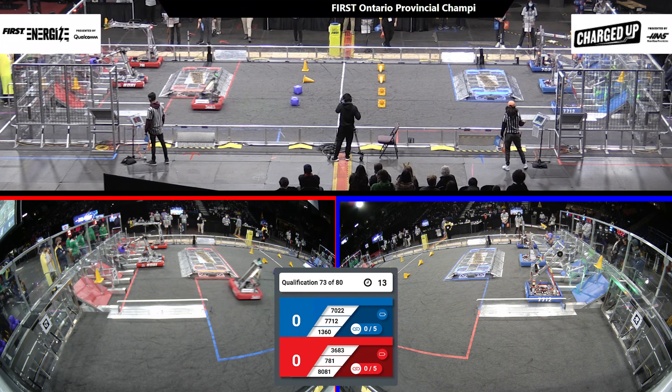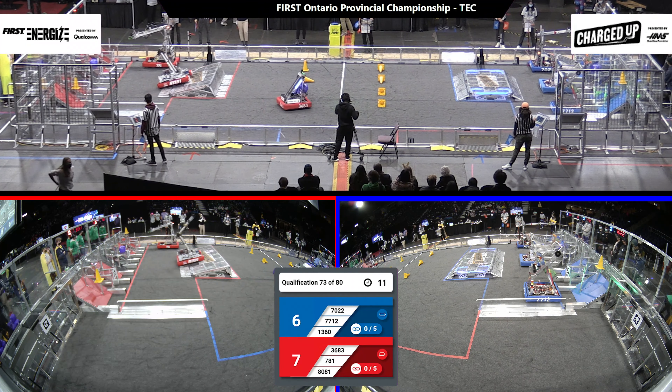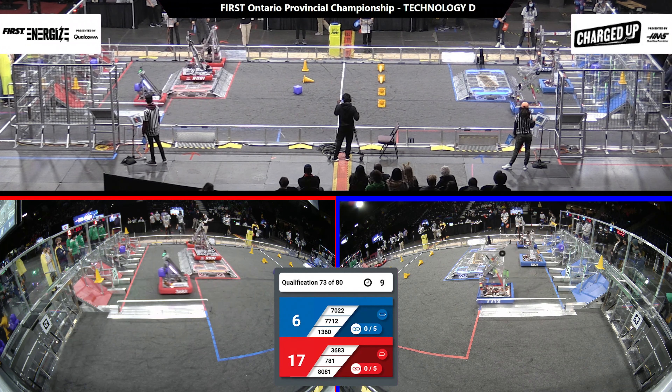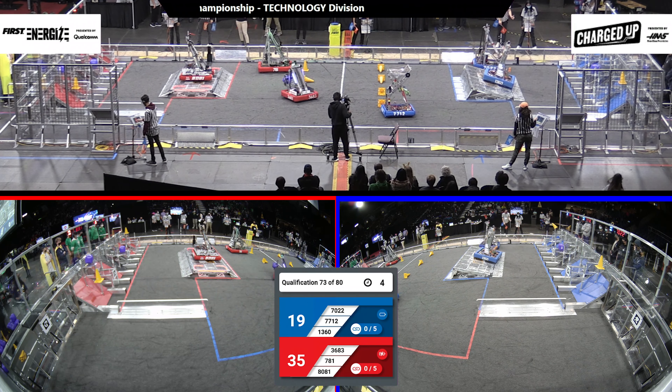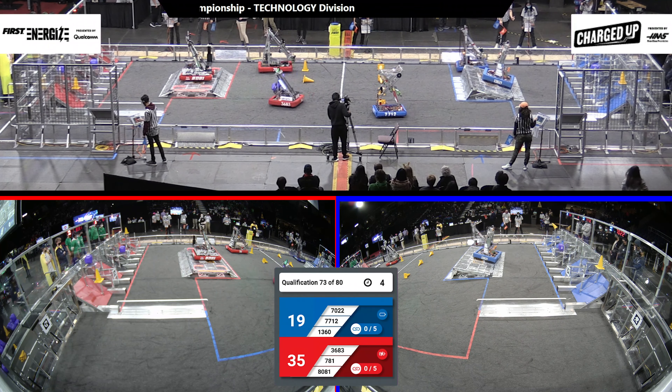Alright, we're starting qualification match number 73 over on the technology field. Over on the Blue Alliance, I see two cones, one cube score in 1360, lining up to get engaged on that charge station. Over on the Red Alliance, I see two cubes, three cubes, two cones scored in 80-81, engaged on that charge station for the Red Alliance.